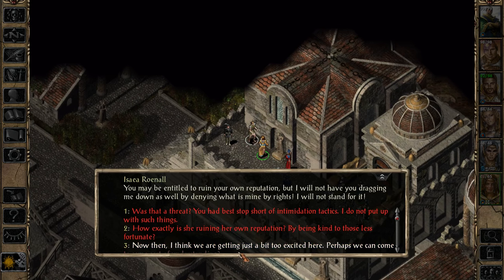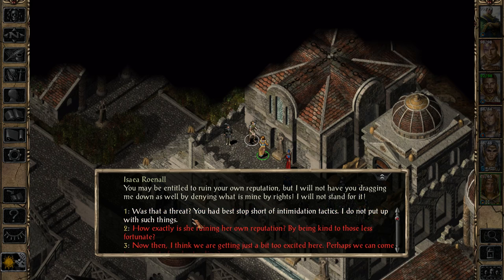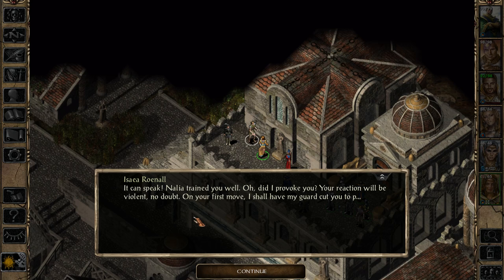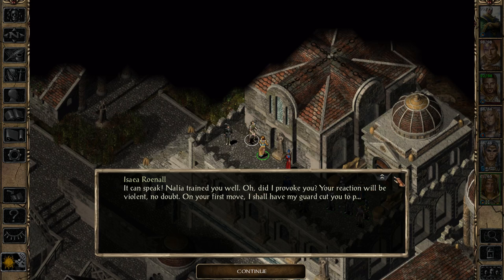You may be entitled to ruin your own reputation, but I will not have you dragging me down by denying what is mine by rights. I will not stand for it! Was that a threat? You had best stop short of intimidating tactics - I do not put up with such things. That's Nalia talking. It can speak - Nalia trained you well. Apparently the game didn't recognize it as me, but it was Marcus that talked.